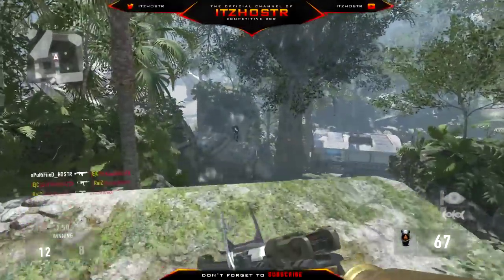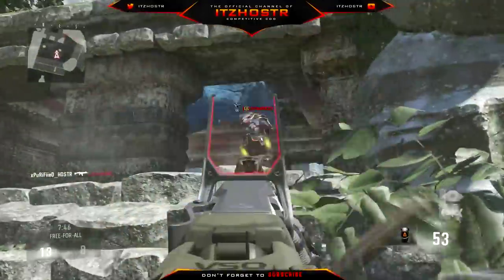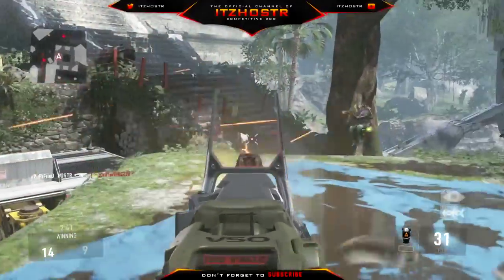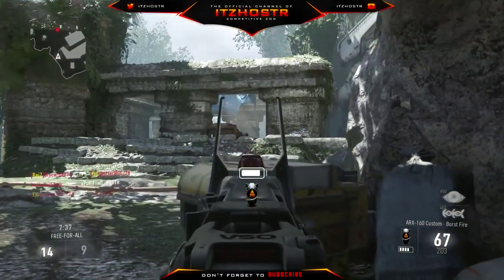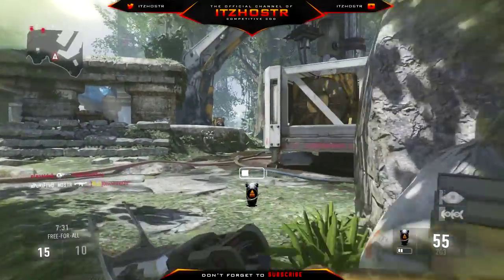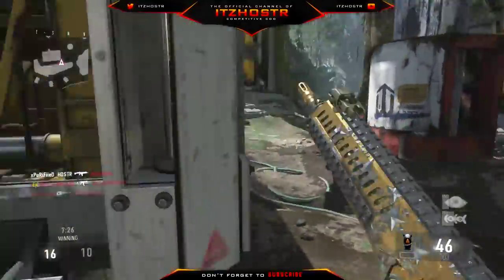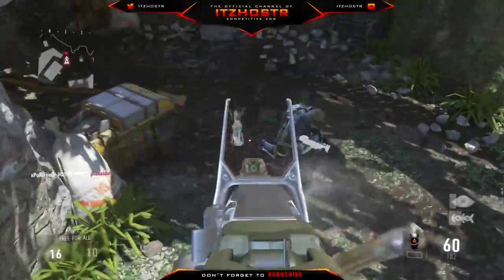Next we have the SVO sniper rifle, which I believe is a semi-automatic sniper rifle. You're going to get five loot variants with the SVO, so you'll have the original and five loot variants with it. With the Blunderbuss, it actually has ten loot variants, so the Blunderbuss is going to have a lot of loot variants for it, while the SVO has five.